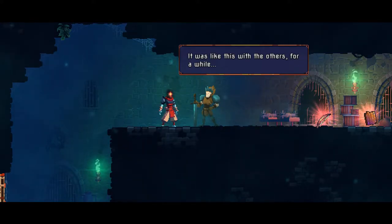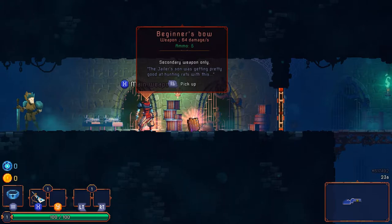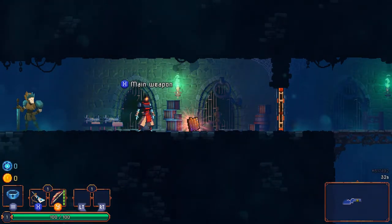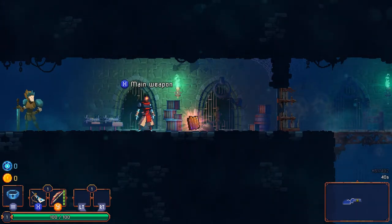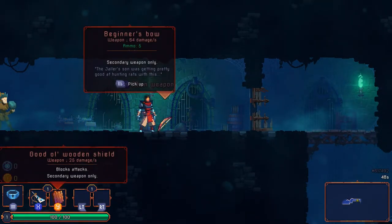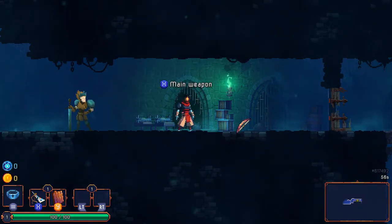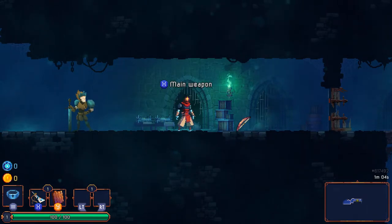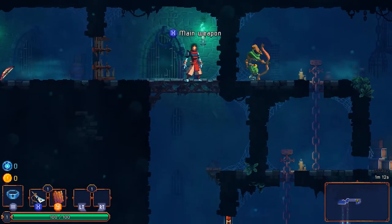I'll take being a sludge person if that's what is required for me to be immortal. We got a beginner's bow — secondary weapon only — and limited ammo shown by those little green pips on the bow. I can just straight up destroy doors with it — that's a powerful bow. I also have the good old wooden shield, but it sounds like only one item per slot. Interesting that you press it and it puts up the guard for a limited amount of time, so you actually have to time your blocks. I'll go with the shield over the bow.